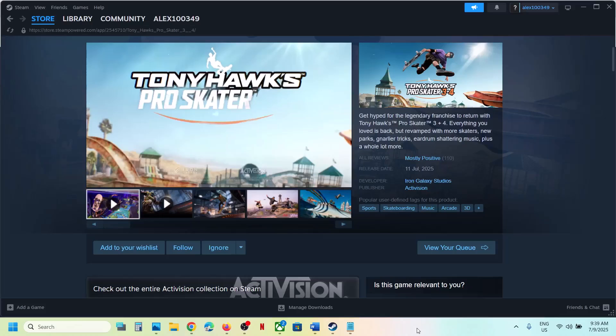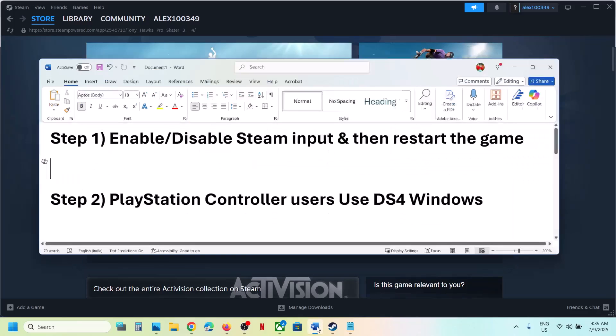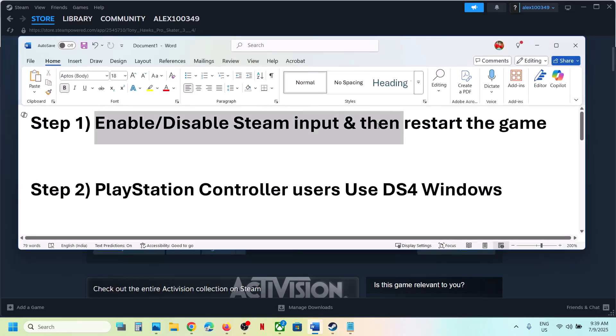Hello guys, welcome to my channel. Today in this video I'm going to show you how to fix when a controller is not working with the game on a Windows computer. The first step is to enable or disable Steam input and then restart the game.